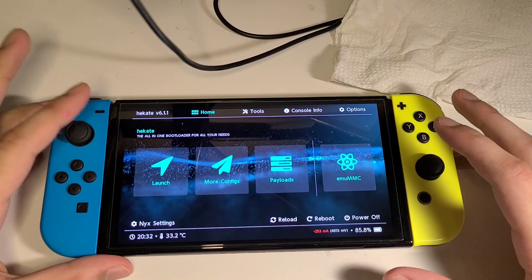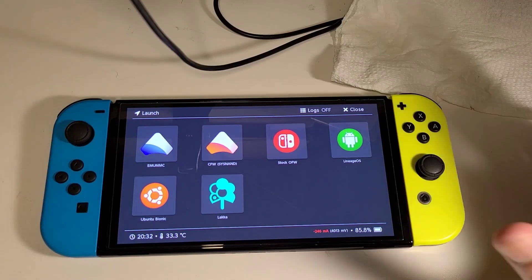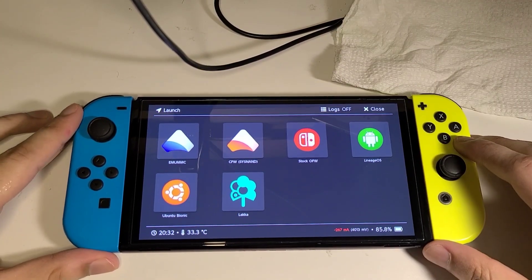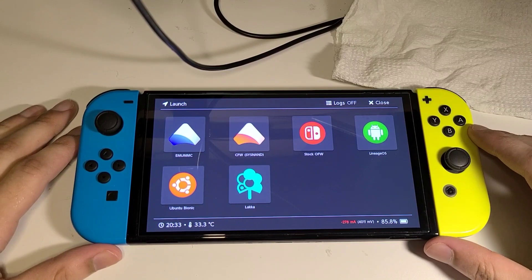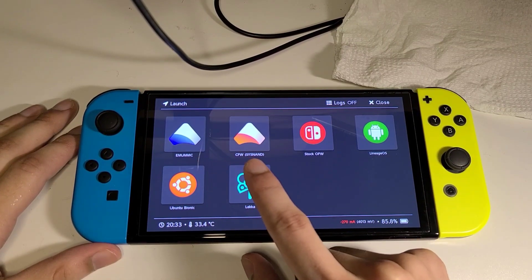This is my Hekate menu — you can customize your theme, and I customize it as part of my services. In the launch menu, as you can see, there is a lot going on and I'll show you guys everything one by one, all the important stuff. I have EmuMMC, a stock official firmware, LineageOS, Ubuntu, and Lakka.